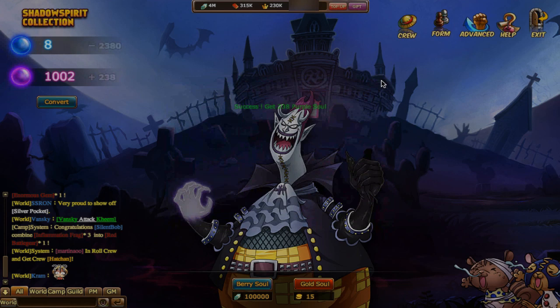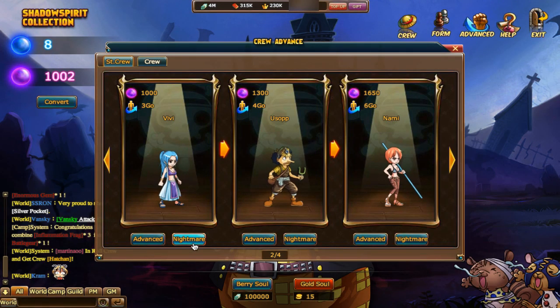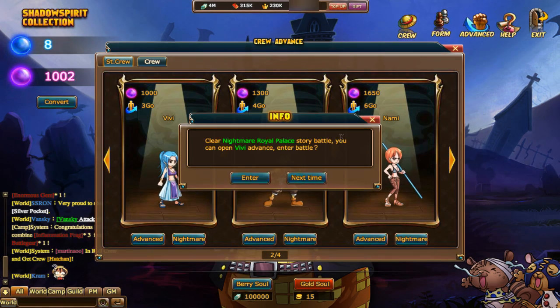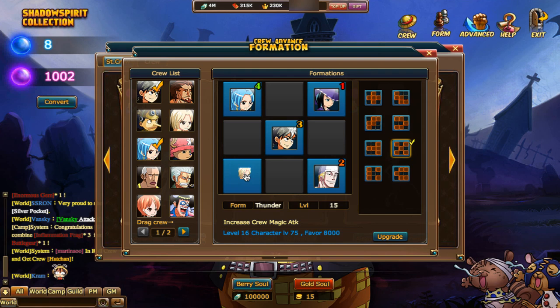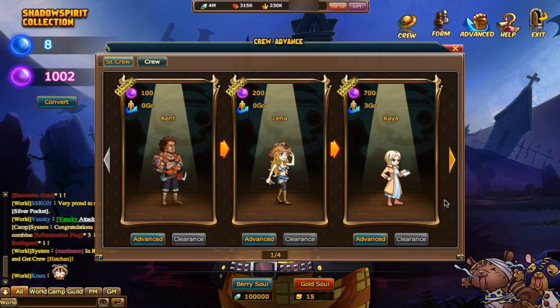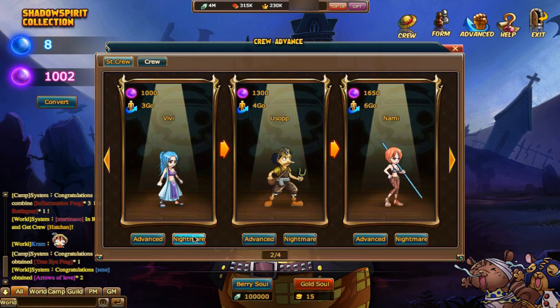So we're going to do a nice demonstration and go through Vivi's Nightmare. Clear into battle — oh wait, I need to get my formation. All right, so I'm going to show you the Nightmare, then skip my battling with it, and after that show you each one of their advancements. Let me show you her Nightmare now. Enter.